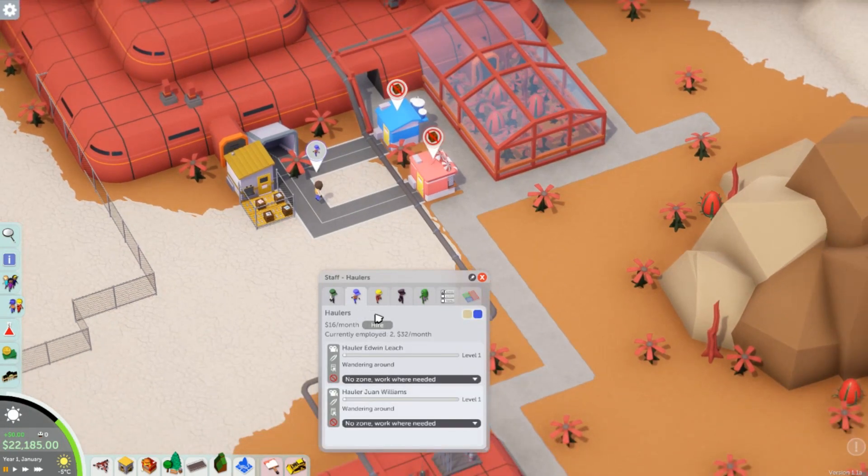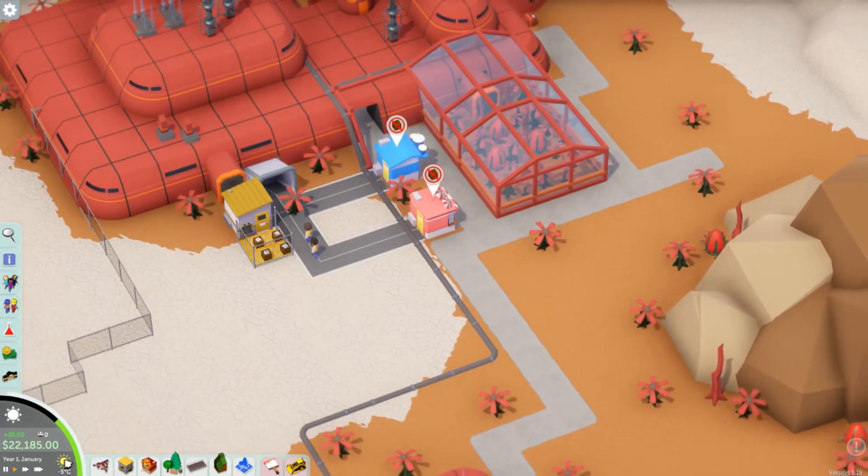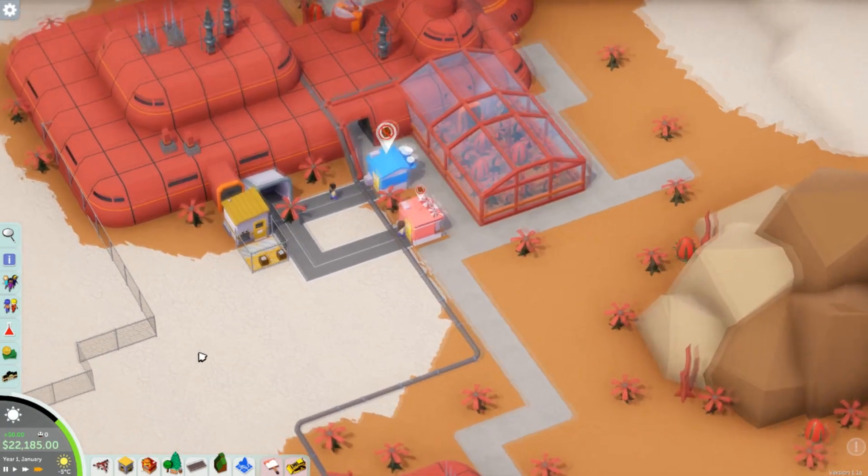That is basically all there is to it. That is how you use the depots to restock everything in Parkitect. If we helped you out, please leave a like. If you need any other help, please leave a comment down below. Thank you for watching.